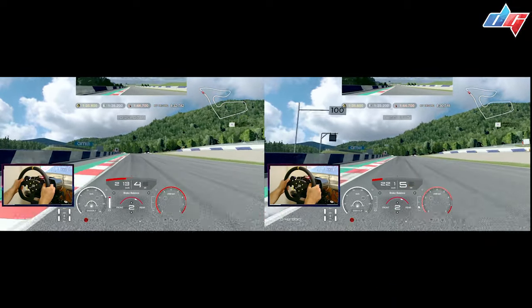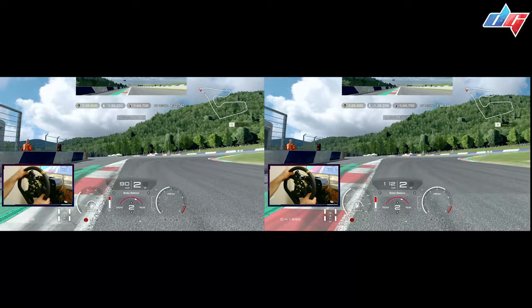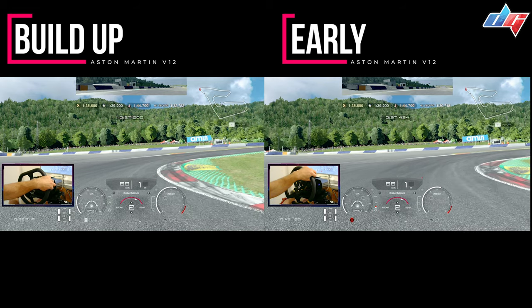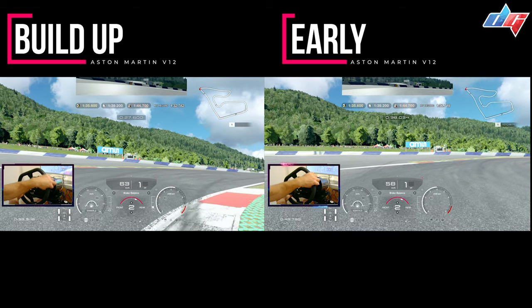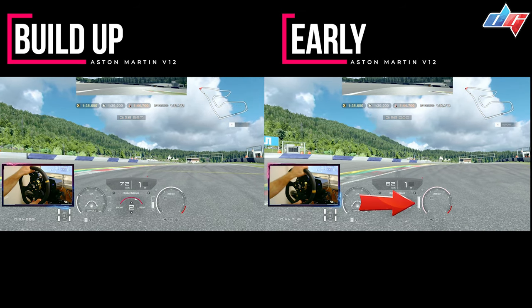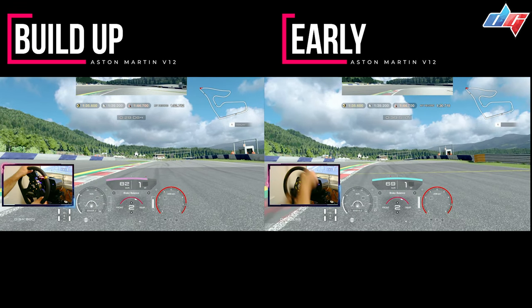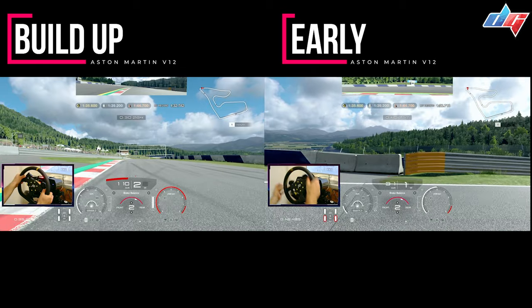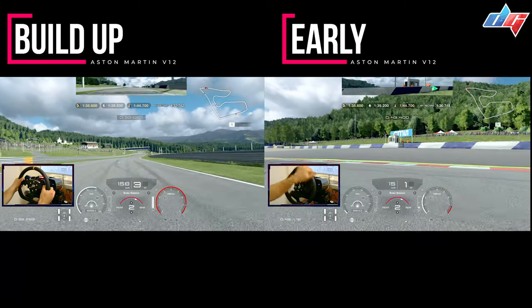The first example shows what you need to understand about counter steering and acceleration. On the left, I'm slowly building up the power. On the right, I've put the power down early — which isn't ideal. When you put the power down early, the car keeps spinning and you need to counter steer to get it back, but sometimes you'll end up in a spin. On the left the car is stable; on the right it just went sideways — I completely lost control with no coming back.